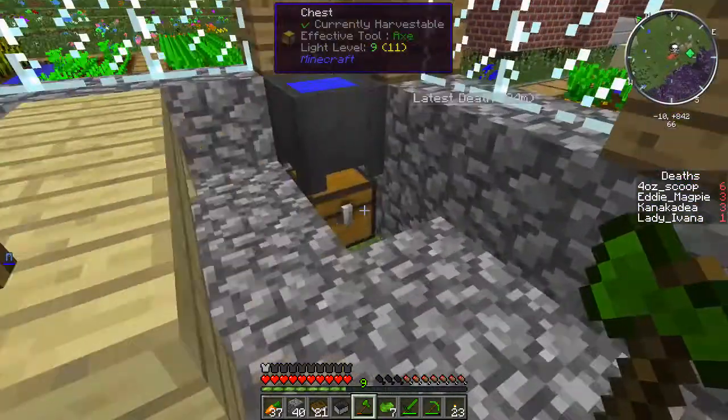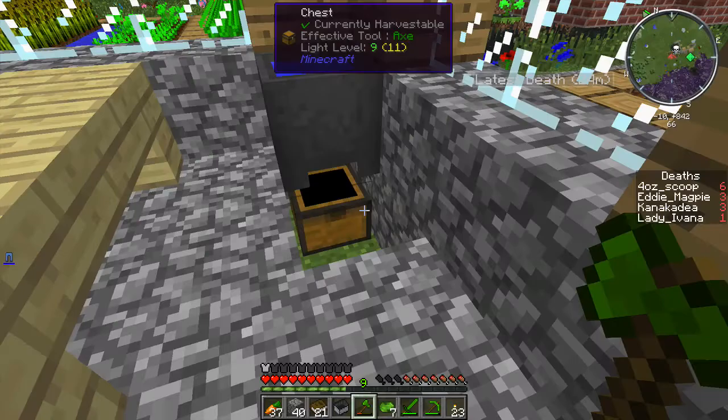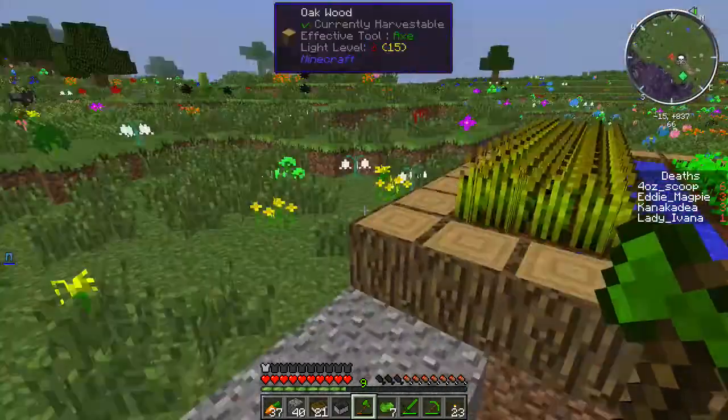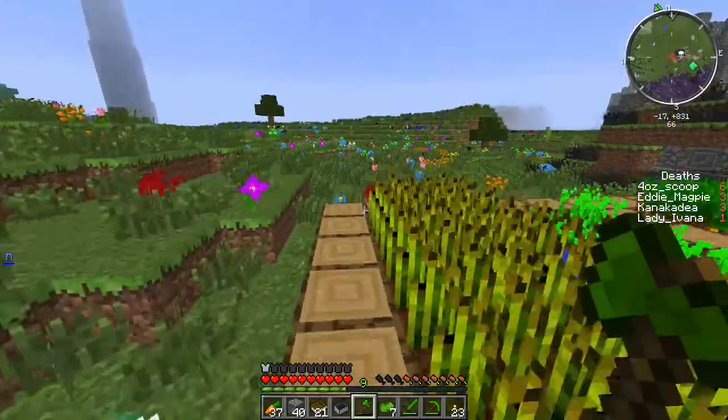I'm not going to take that. But this is an apothecary, and they left behind something not very useful. The cauldron, on the other hand — eventually I will need this, but not right now. The cauldron is actually used to make the Thaumcraft Crucible, which I kind of want to get into — the very basic stuff in Thaumcraft.